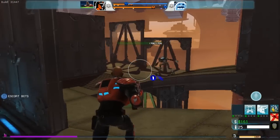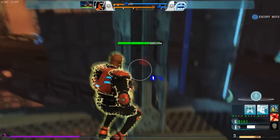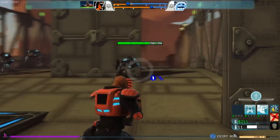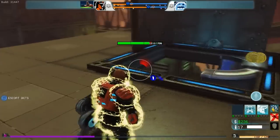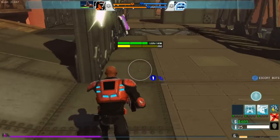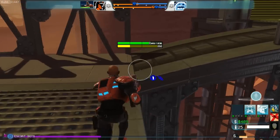Now we'll go to the top level and explain that a little bit. The top level has neutral bots like these gremlins right here. They are a bit stronger than the weakest bots that spawn along the paths. However, they are worth more experience and money. These will melee you if you get too close — as you see, they hurt quite a bit. So if you're feeling pressured out of your lane on the bottom, you can always come up here and farm some of the neutral bots.